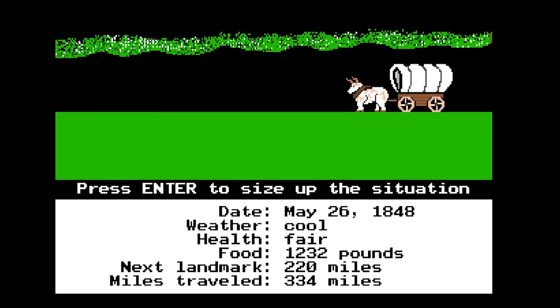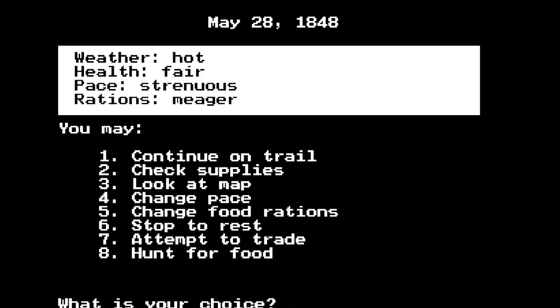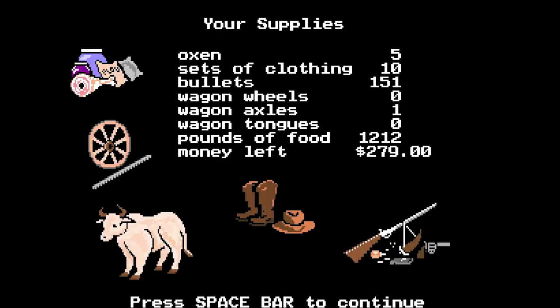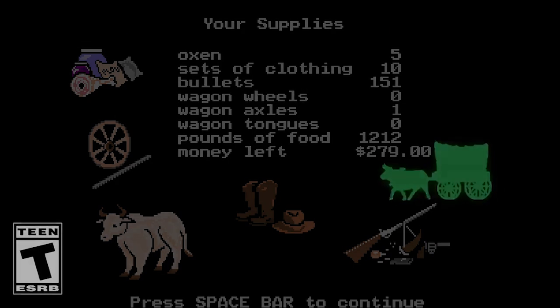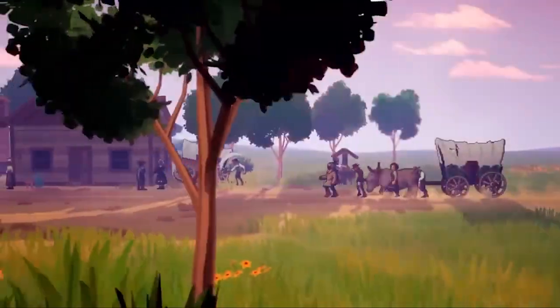In the mid-1980s, the modern version of the Oregon Trail was released to the public. It was an educational video game intended for use in schools, simulating the dangerous journeys out west. Since then, the game has received countless remakes, remasters, and ports, being continually popular even in the 21st century.